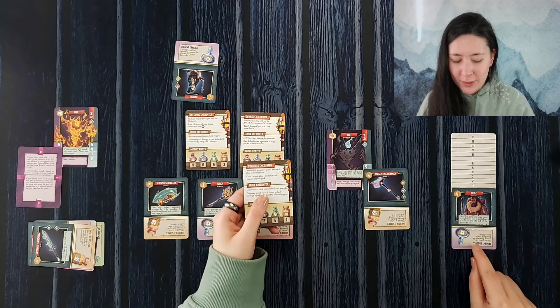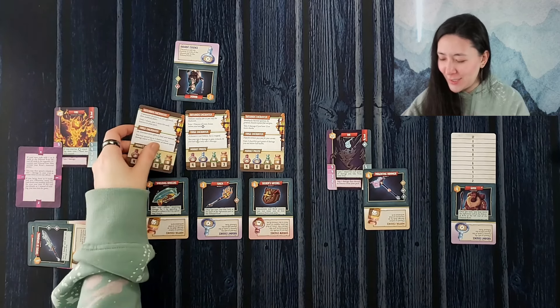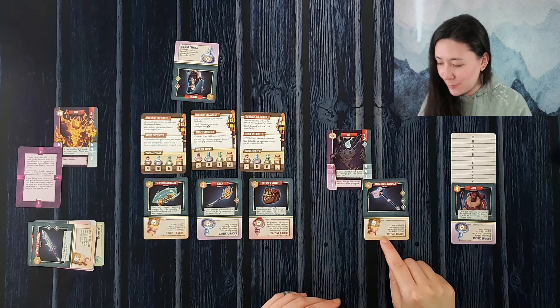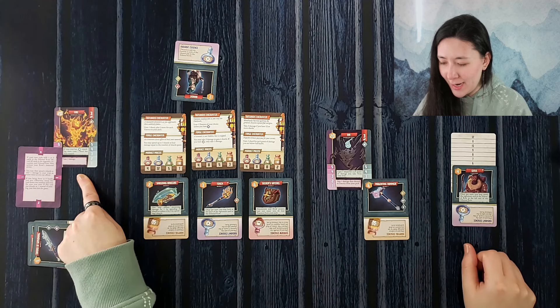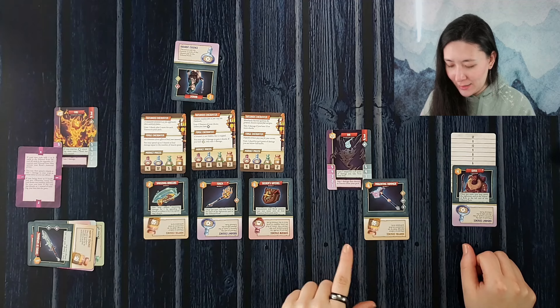We gain one shard plus one more for each essence in our pack — just one shard, doubling our money to a whole two shards. We may also take two damage to gain four shards — let's do it, bringing us to six shards but dropping us to three health. We need to gamble here. We can't purchase the radiant essence because it costs six.